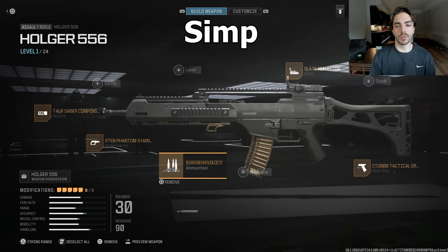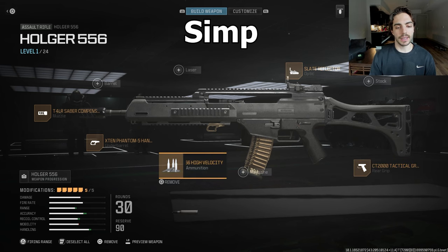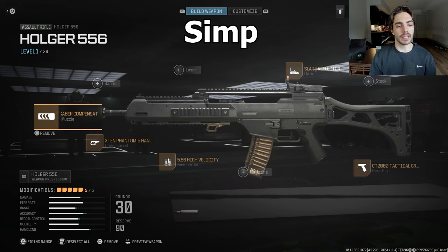This is Simp's class. Once again, slate reflector. He also uses the CT2000 just like BZ, high velocity ammunition, but he uses the X10 Phantom hand stop under barrel for more sprint to fire speed. He also uses the Saber Compensator just like BZ. So similar to his teammate but a little bit different.